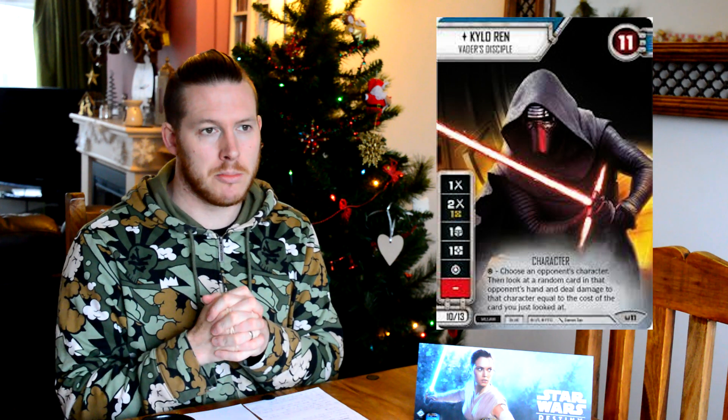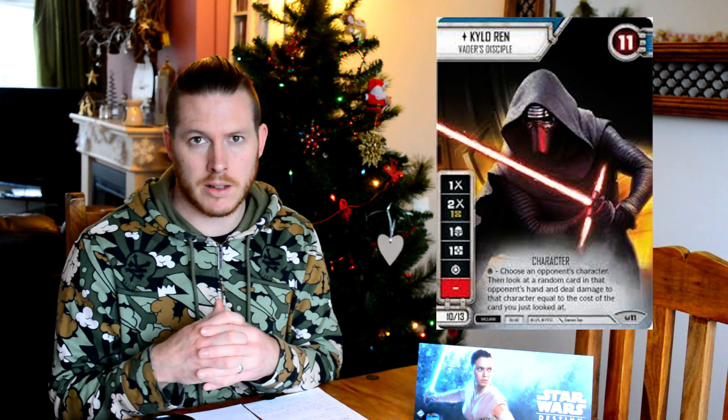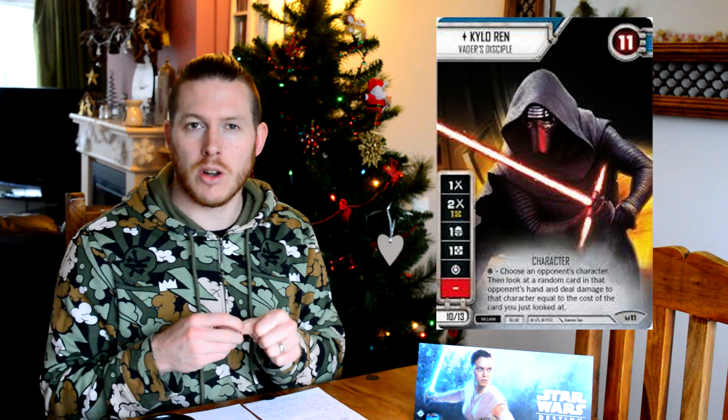Many people when they play Kylo stick a mind probe on him - that's great, but try and be clever with it. If they're focusing on Kylo, make sure you get your Immobilize or Force Choke on him, something that's going to defend him better, and stick a mind probe on another character to try and draw attention away from him. If you're going to use that mind probe on him, use it to draw attention to him, because often people will focus where that mind probe goes. So that can be an important way to draw your opponent's attention and maybe keep him alive longer. Don't play that mind probe on him when he's only got five health left - stick it on somebody else.